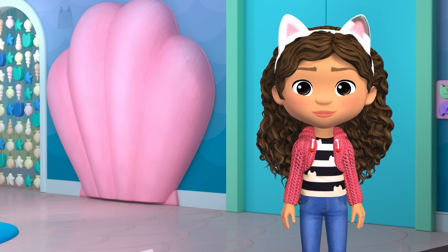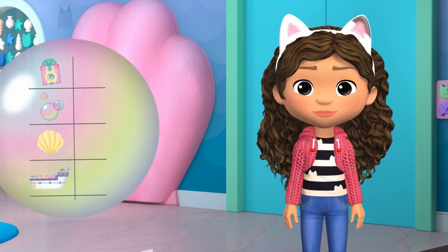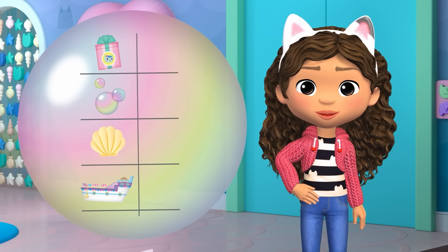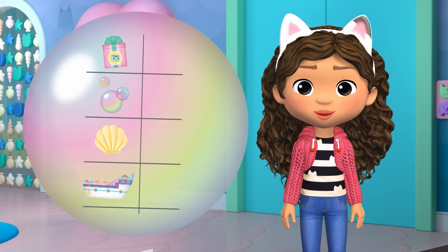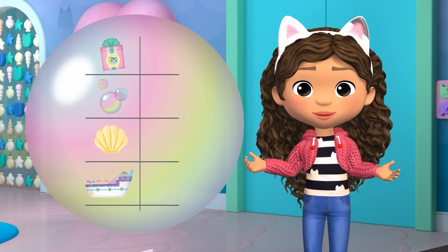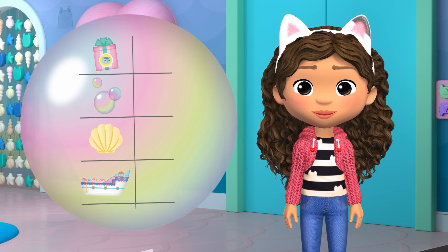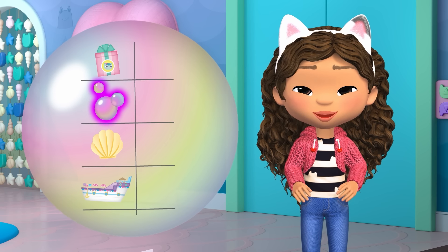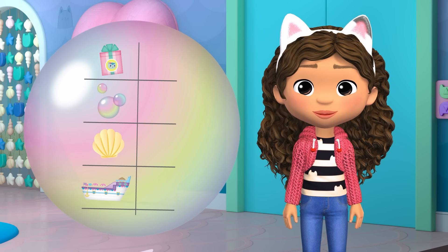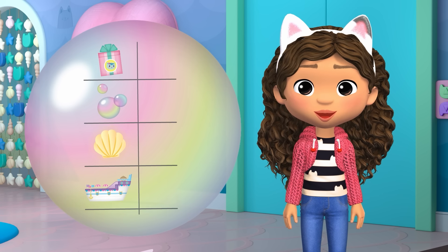Do you want to go with me? Look! Another bubble! It's a list of directions for things we need to do to get to Mercat's cruise ship party. First, we need to get a present to bring to the party. Then, we'll find the travel bubbles to bring to the beach. Mercat will use them to take the party to Mermaid Cove! Then, we'll find the right beach path. And finally, we'll end up at the cruise ship!